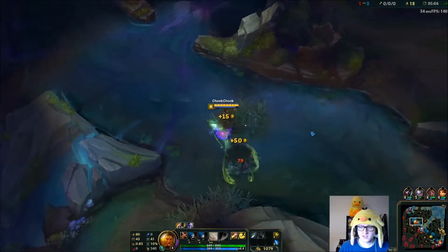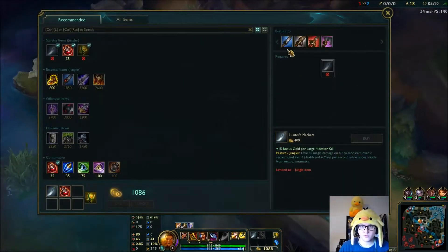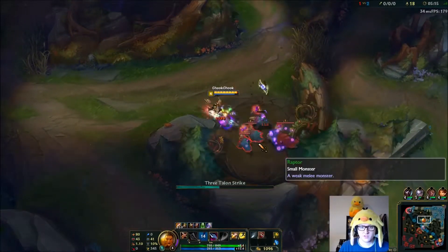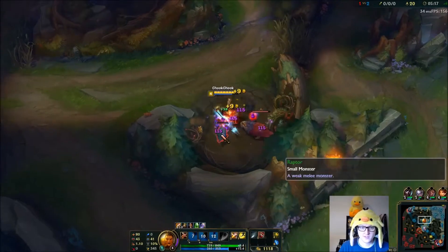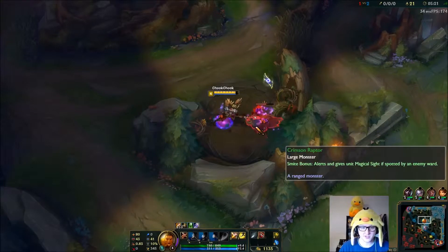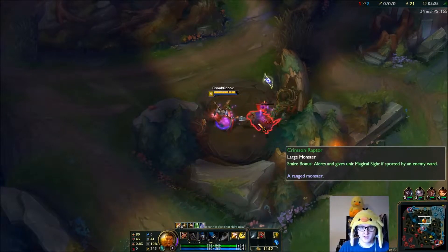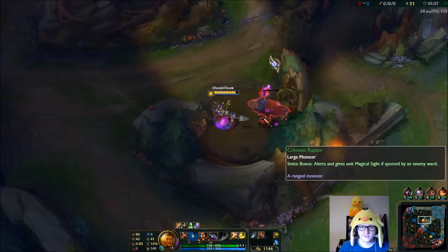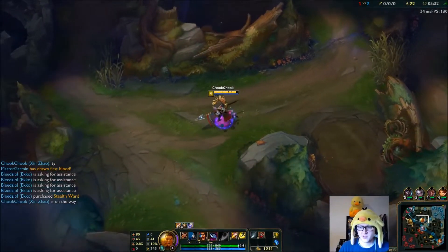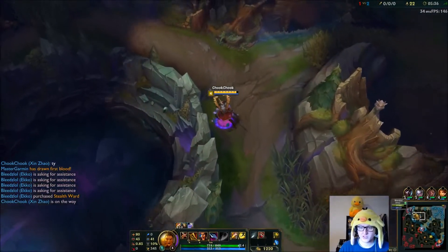The thing with Devourer - if you're going Devourer or the Devourer enchantment in general - is you want to grab it as soon as you possibly can. You don't want to hold off on it. As soon as you can grab it, you go back and buy it so you can start stacking it as soon as possible. We could probably just farm up, go back, and buy it outright - especially if we can get a gank and a kill to level up the gold a bit quicker.